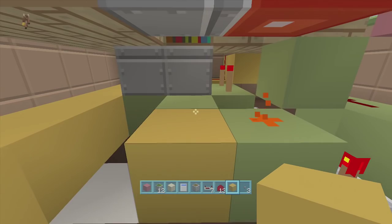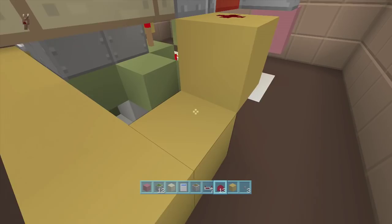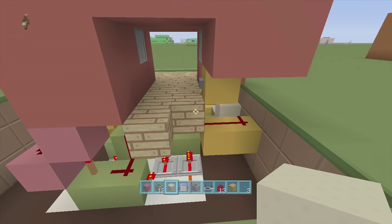Put a block to the left of it with redstone dust on top, come a block down and put a repeater going into this block, then bring your redstone dust going all the way down. Now our inside button should be working — come on the inside, close the door, and if I click it again it opens the door.